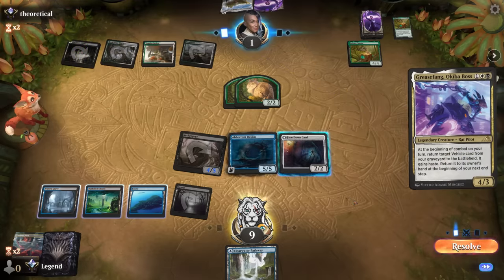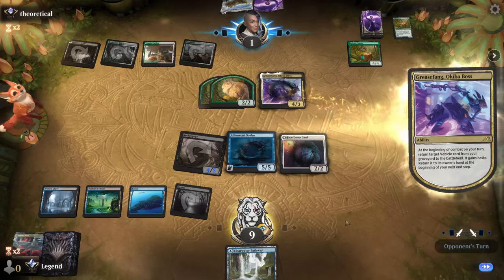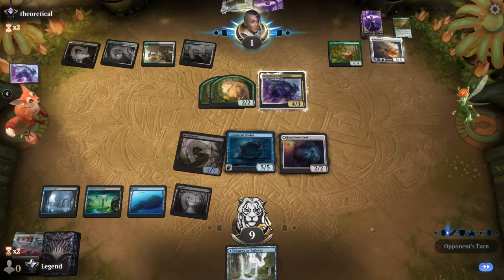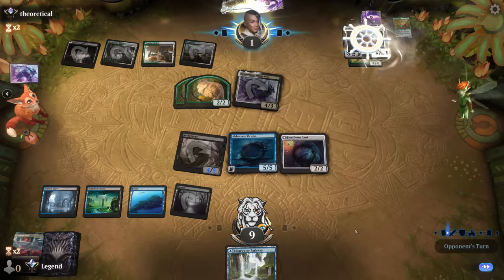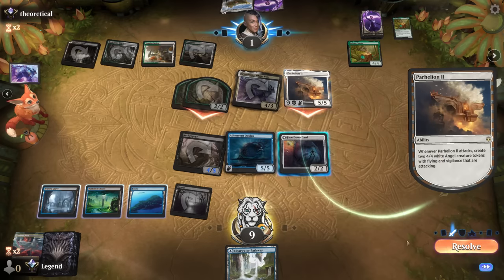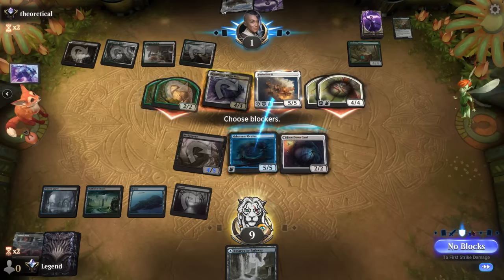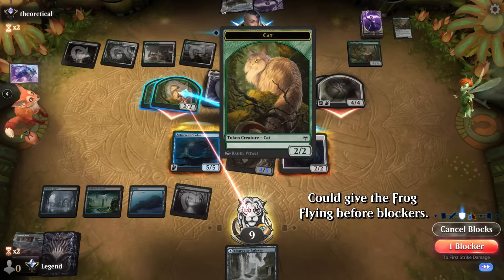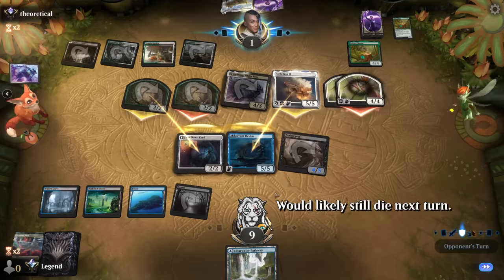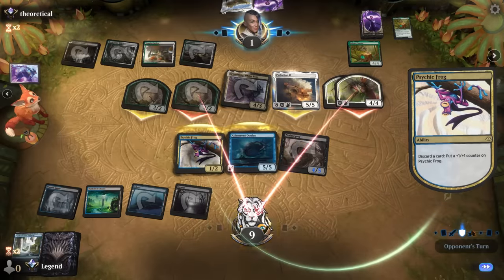That's a Grease Fang — are we dead? We can block one of the flyers and take eight, but we'd have to use Oculus to jump block so we also don't have lethal ourselves. Opponent also has the cats to attack with so they actually have lethal — yeah, that was a lucky top deck for sure. Block Parhelion, block a cat, can turn face up, discard, and still take ten. Yeah it came down to the last turn — otherwise we had it. GGs — one life.